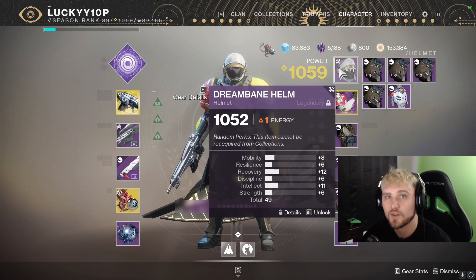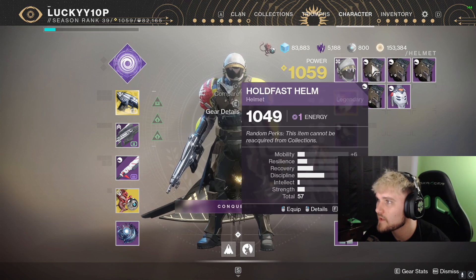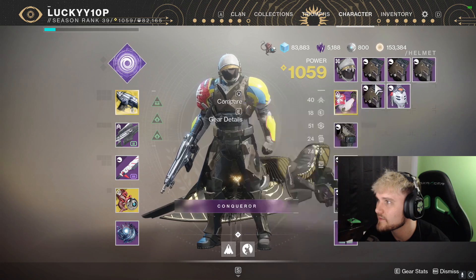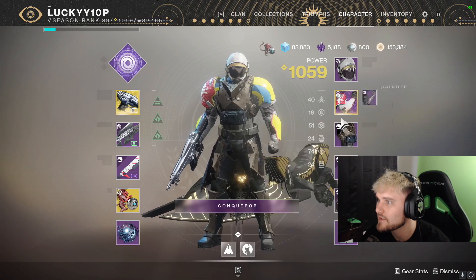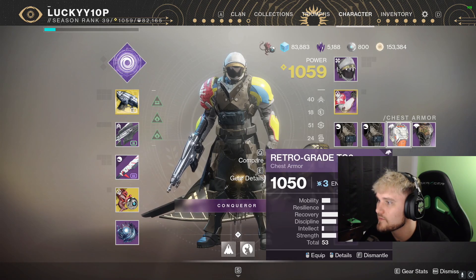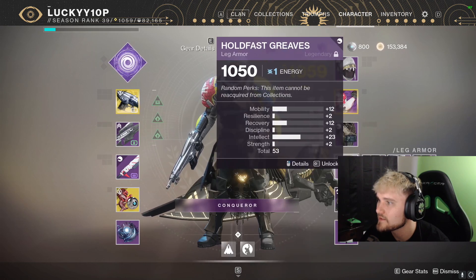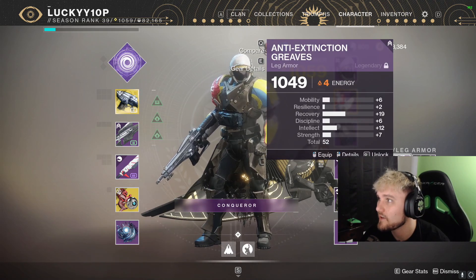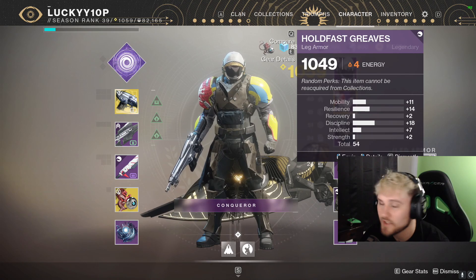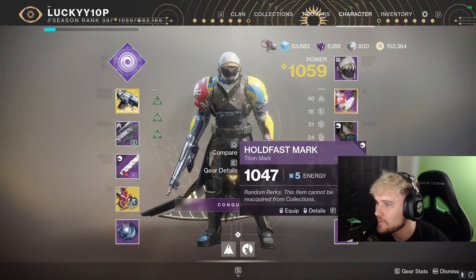Let's see if we got any good armor. For armor I'm looking for 20 recovery at minimum and then we can go from there. We got 13 recovery — not very good. 10, not very good. Six and 13 recovery — not the best. 12 and 18 recovery — that's pretty good, but two intellect is going to make that a pretty low roll. Seven recovery — not the best. A two and two roll — terrible. A 19 and 12 roll — that's a pretty good roll, I'll actually lock that. A two and seven roll, two and six, and then a bunch of class items.